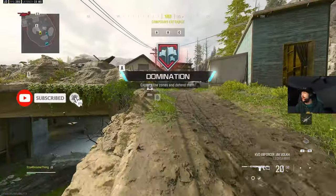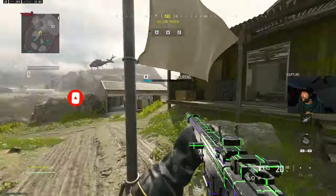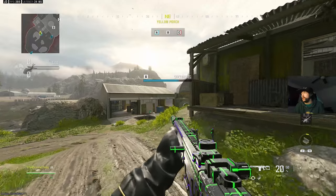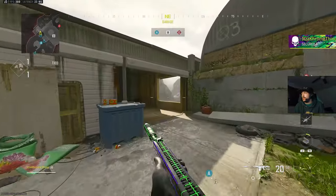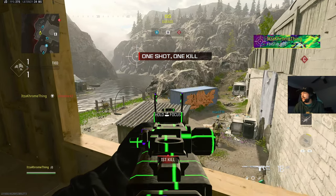Hit the C flag, run over to B, and then we should be good. Now, this gun is not good at close range — unless you hit a headshot and actually land the second one, you've gotta be real persistent. Distance makes it deadly.